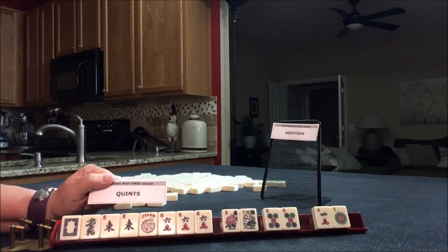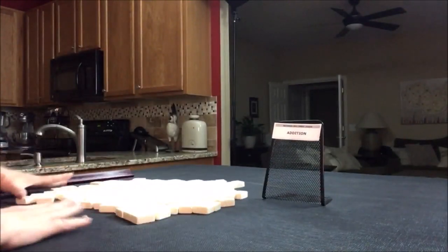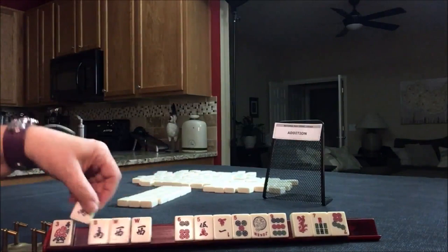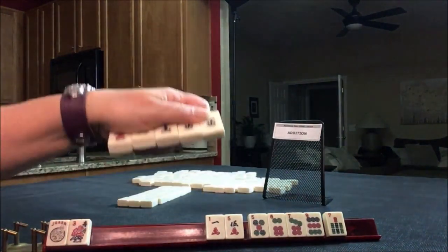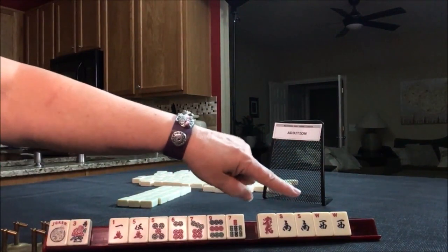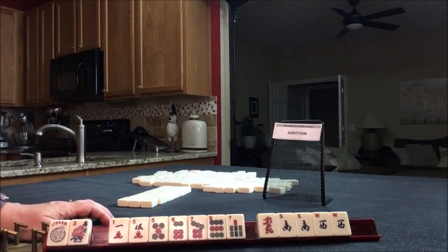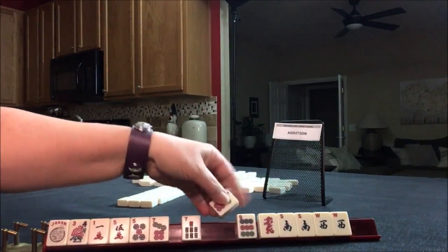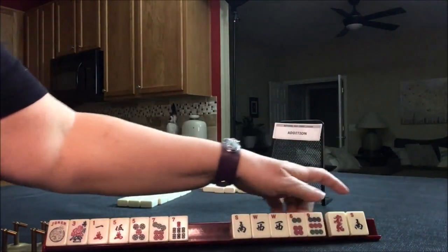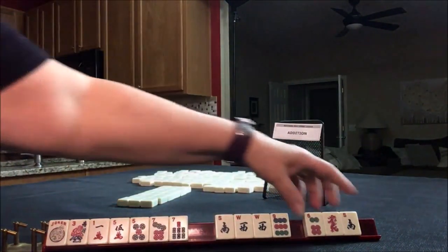Write 'Force 2' and whether or not you would go for it. Now we're going to make an Addition hand work — let's hope for flowers. We've got to get rid of all these honors — winds and dragons — they're not going to help with an Addition hand. We're going to make it work. We'll give one of these away with every pass; I would not pass them together, definitely not. We need 9-3, 8-4, or 5-7.